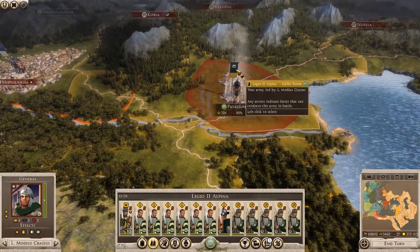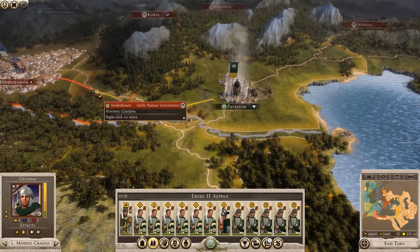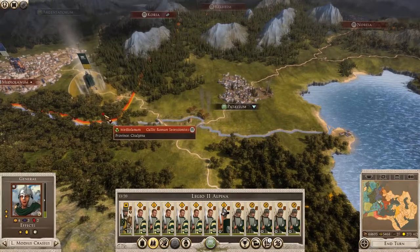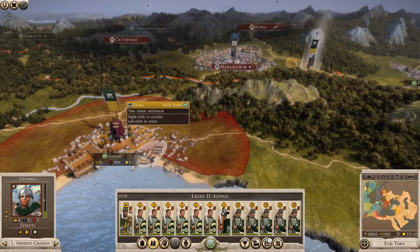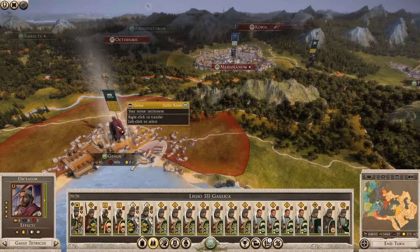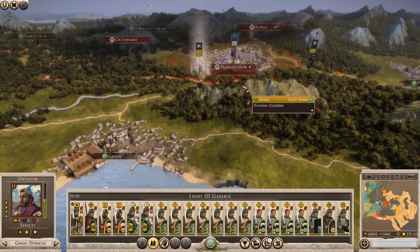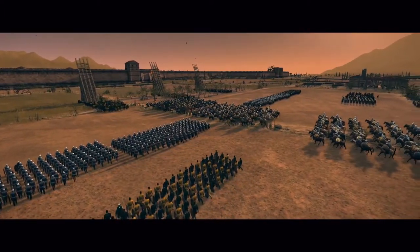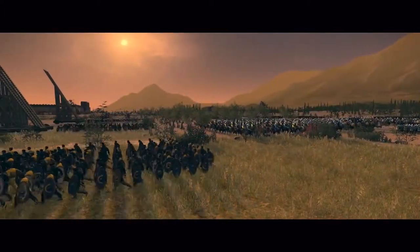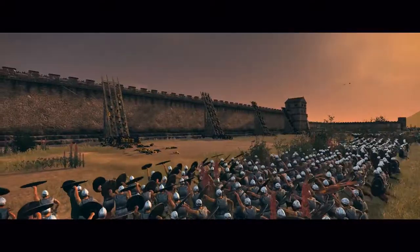Time waits for no man. It's time to march on the secessionist capital and take it back for Gallic Rome. I'm going to move my second legion into reinforcement range. Now let's select Gaius Tetricus and march my forces to Mediolanum. Thanks for watching everyone - I'll leave you with some cinematic shots of my attack on Mediolanum. Remember, the Empire Divided DLC for Total War Rome 2 will be available on the 30th of November 2017.